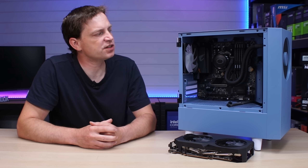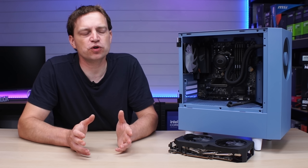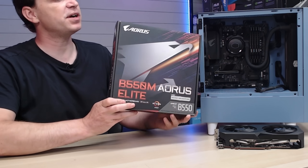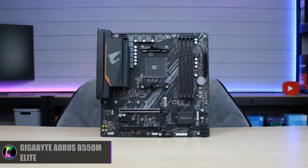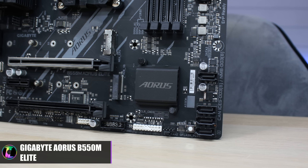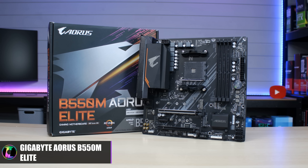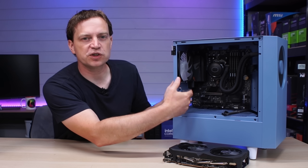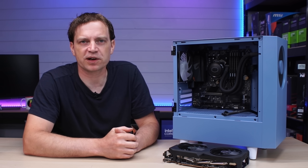To resolve the lack of an NVMe drive, we needed a new motherboard. I went to Amazon and picked up the Gigabyte Aorus B550M Elite — AM4 boards are not that cheap anymore. I've had Aorus Elite motherboards before and they've been perfectly fine. This one comes with two NVMe slots and four DDR4 slots, and it's much wider than the previous board, which means we fill out the case much better.